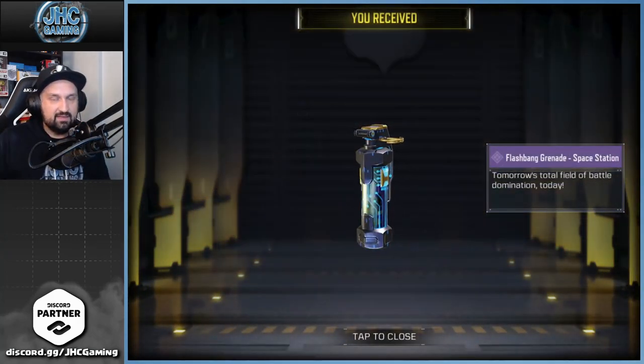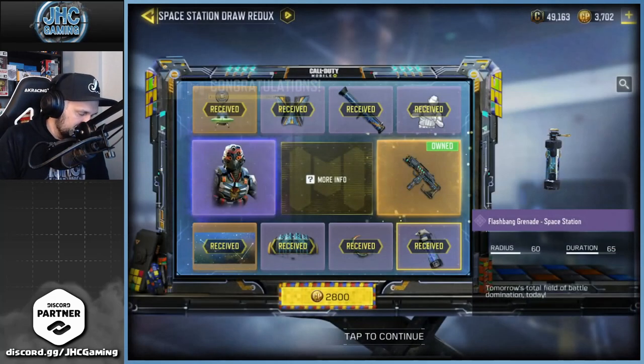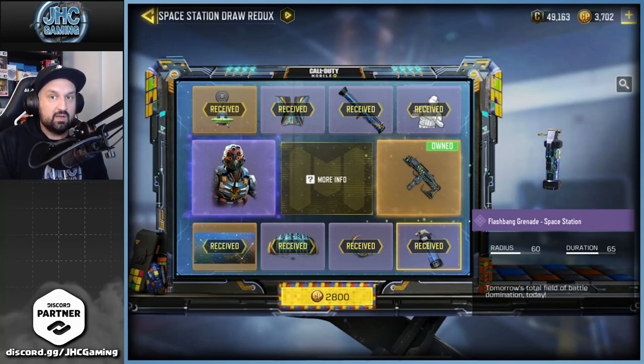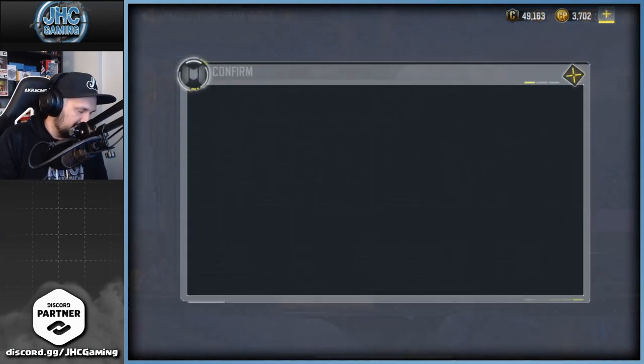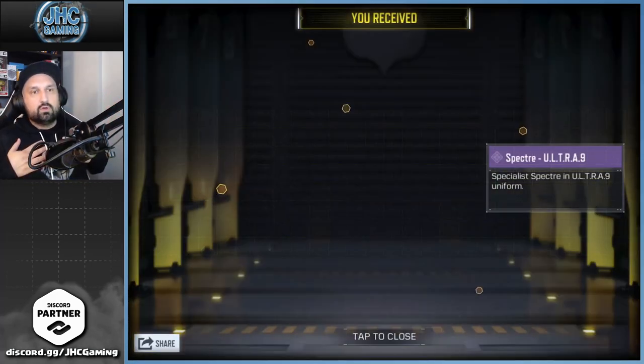I really don't want to see the MSMC. 1650 CP for the next one — here's a duplicate flashbang, that's about 15 to 20 bucks worth of CP for just 10 credits back. Now I'm guessing it's either the MSMC or the soldier — we want the soldier, not the MSMC. Oof.